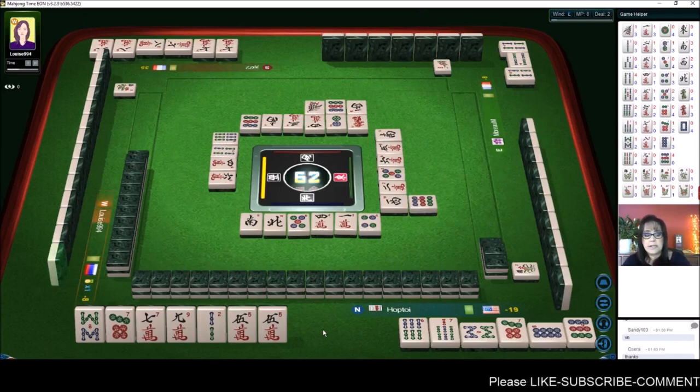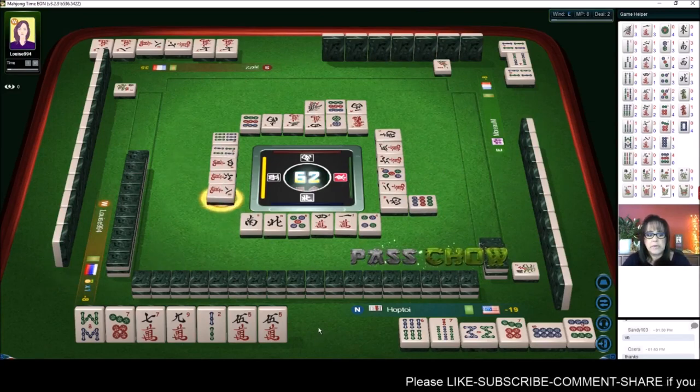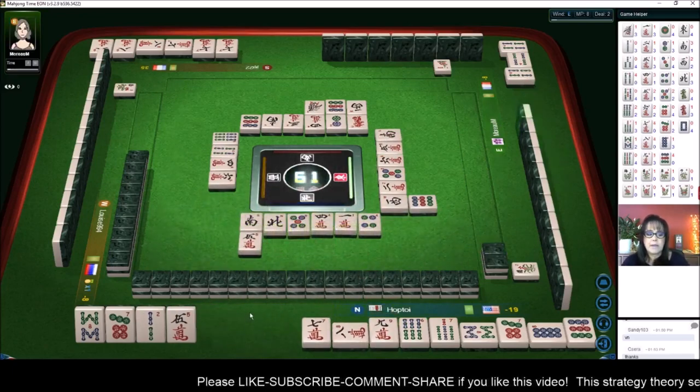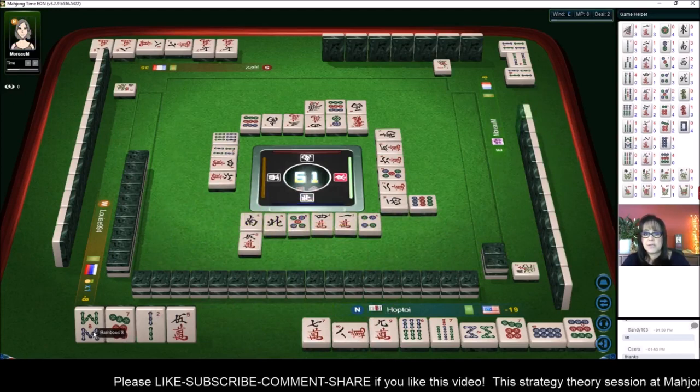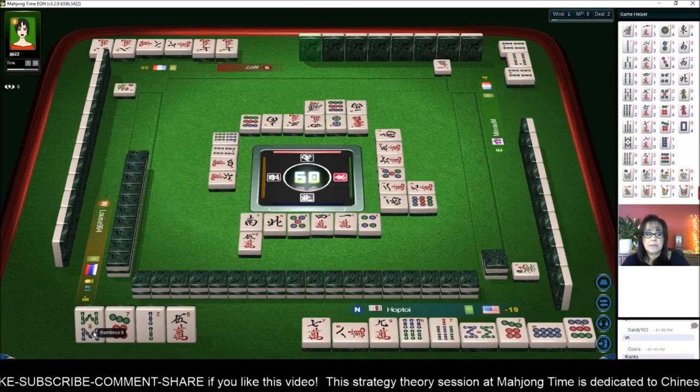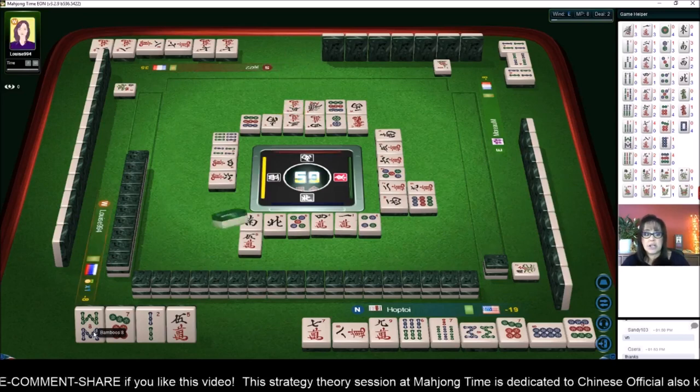So if I draw any of that I need to discard it or use it. We got the chow! Let's get rid of the five, five. Now we have two singles — six, nine, eight, and seven. We need to pair up or get some kind of chow potential.